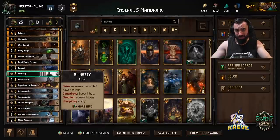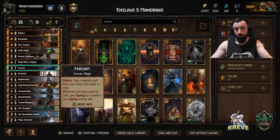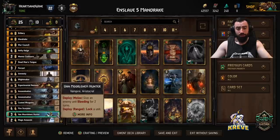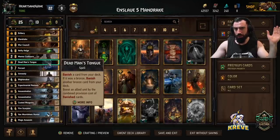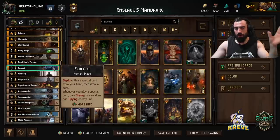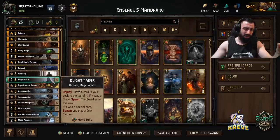Dead Man's Tongue: banish a card from your deck, and if it was a bronze, banish another bronze from your deck. Bronze targets could be Amnesty or Remedy if they don't play good in a match — that's a lot of points together, banishing those and boosting Fur Cut. Or you could banish the Hunter or a Coated Weapons — whatever you think has no synergy in that match. Dead Man's Tongue, Fur Cut, and the Blight Makers — get them out round one, second round at the latest as much as possible.